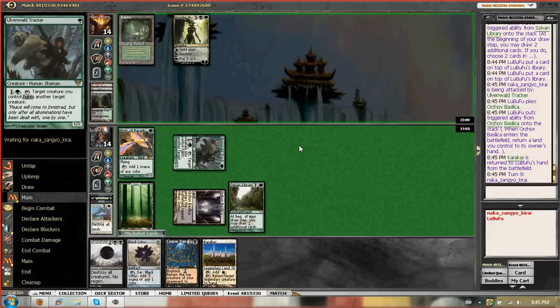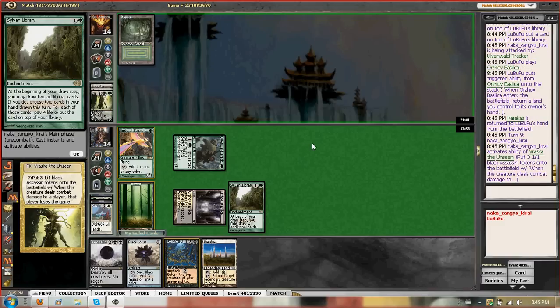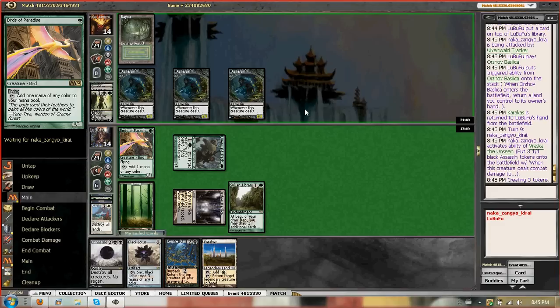He doesn't have to — we don't have him on any sort of a clock. Roska's right now his only hope, so he might just plus-one it again, then try to ult. And then if that happens, we Damnation, and then we could theoretically, if it's really bad, Corpse Dance. Oh sweet, he did it — yeah, let's do it.